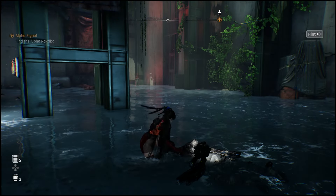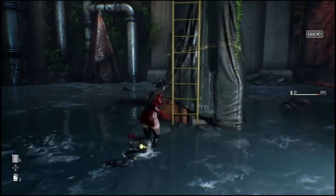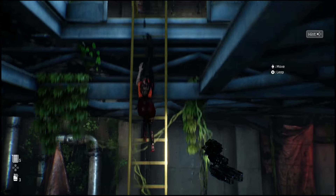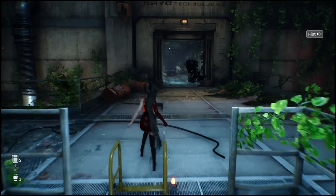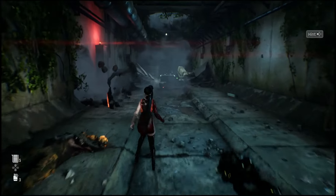You'll see the ladder to get back up top — just make sure that you search everything down here so that you get the code and all the collectibles as well, and head back up top. It's gonna be pretty easy to do this, but you could very easily miss the access code, which could make it really hard to open up the chest, or basically impossible.